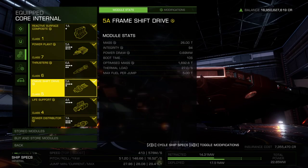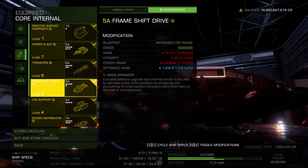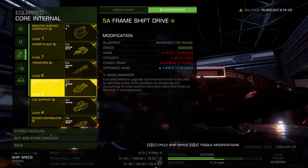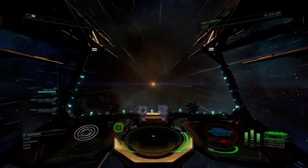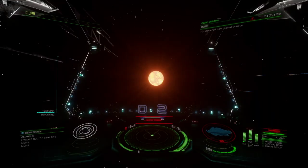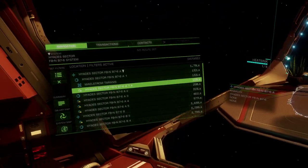The frameshift drive is a small factor of the build, so I won't spend much time explaining it. Choose the biggest and best size and engineer it with increased range and mass manager experimental. Range is only relevant if you plan to jump from one Maelstrom to another, in which case 30 light years isn't bad. I like to build role-specific ships and jump my fleet carrier to each location as needed, but if you don't have that luxury and have some spare materials, consider buying a version 1 5A FSD from a human tech broker. Those are double engineered with increased range and faster boot sequence, so they'll offer you the best jump range in the game possible for all ships with size 5 FSDs.